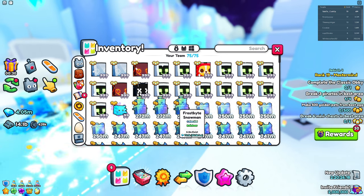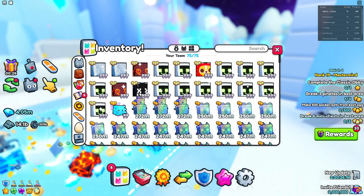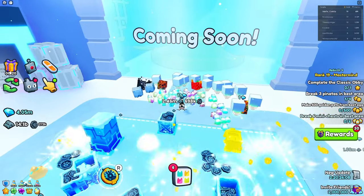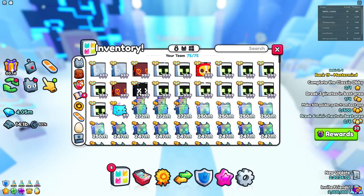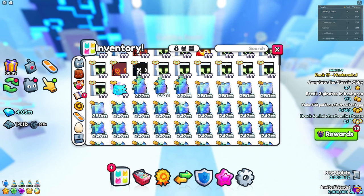Currently the best stat pets aren't the Frostbite Snowman - I'm pretty sure they're the prototype pets. Those are the best stat pets right now, and you're going to want to purchase a bunch of them to get better and progress further into the new areas to actually reach the last area.